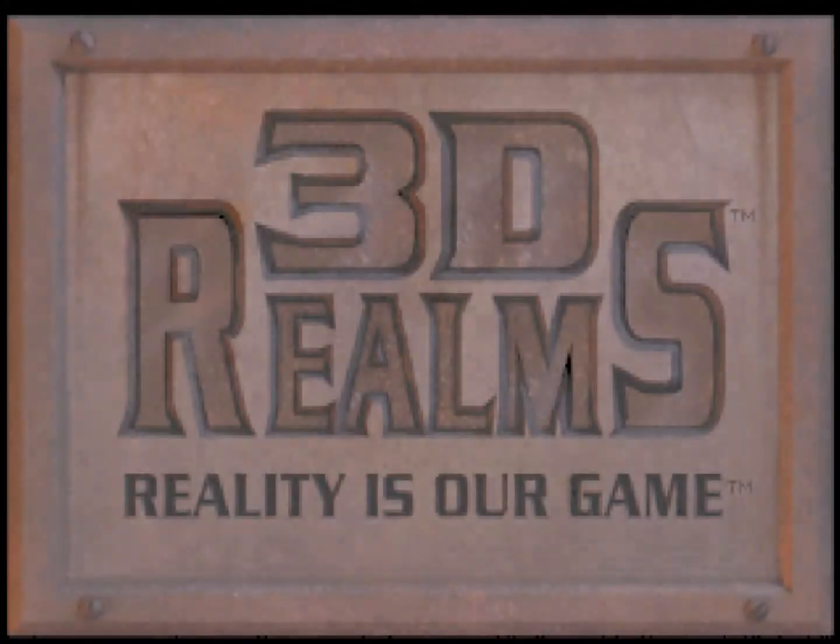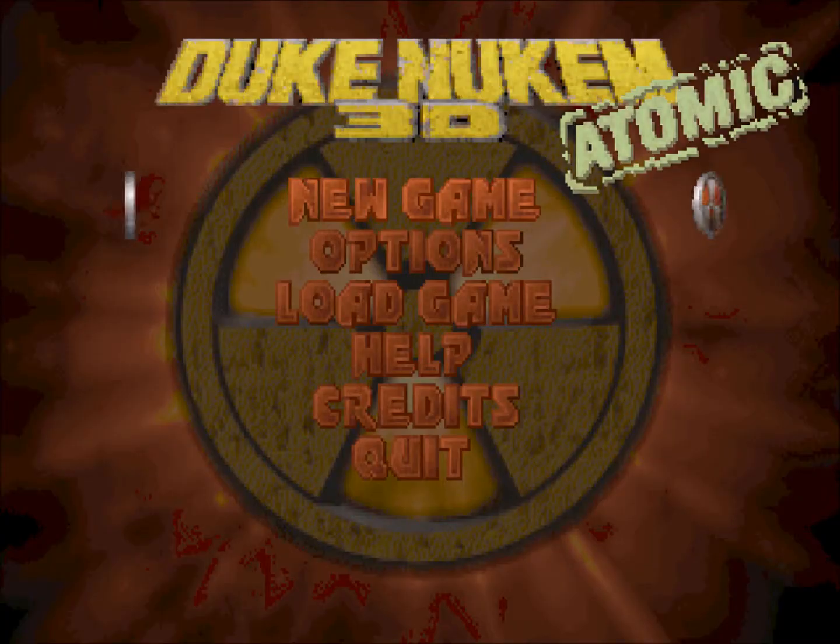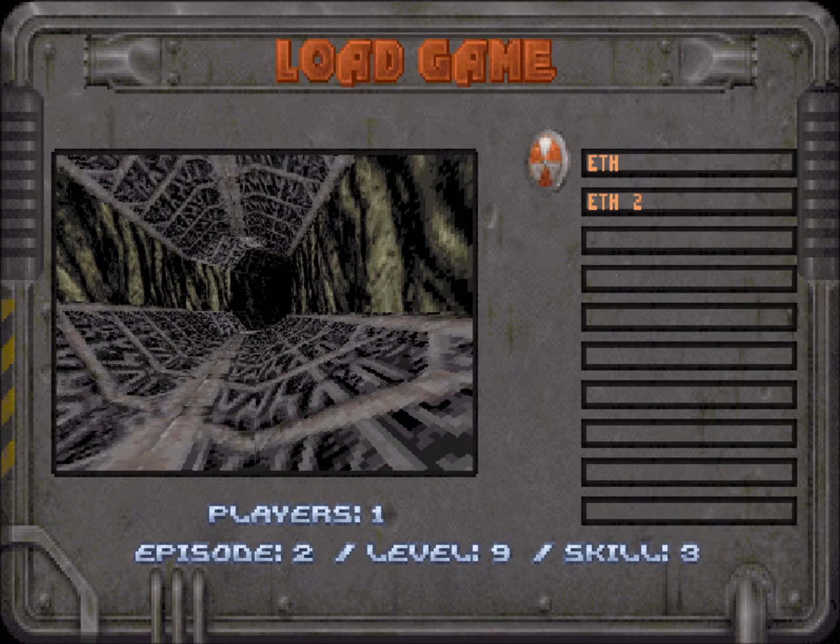Hey everybody, welcome back to another Duke Nukem 3D Atomic Edition Let's Play. We are on episode 2, level 9, and 'Come Get Some' difficulty.